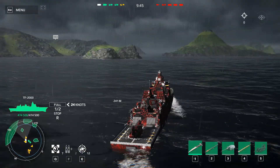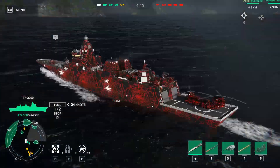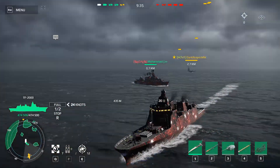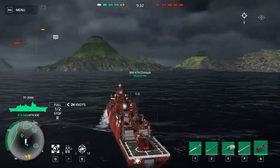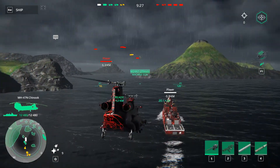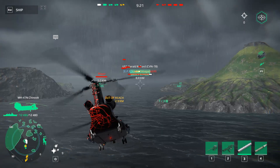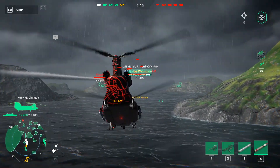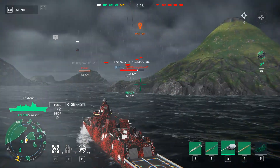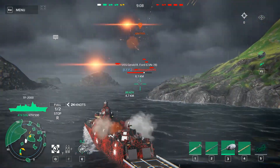Once again, we have the TF-2000 warship. We're playing with my friend Dark Reaper. Let's deploy our Chinook helicopter to try to open the map. This helicopter is beautiful — there's an aircraft carrier over there, so let's try to open the map. We can actually destroy this guy with our warship. We should use the torpedoes and the monariker cannons.